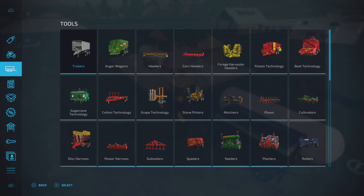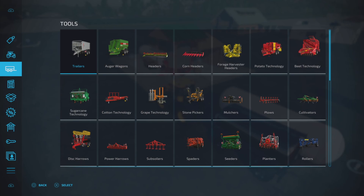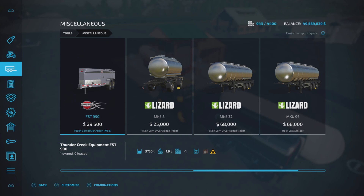I took them out of the mod — here they are. We have three modded tanks: the FST 990 modded to handle propane, as well as the MKS8 and the MKS32. These are all modified from the base game trailers to also handle propane.